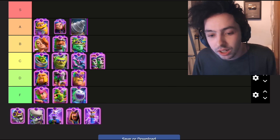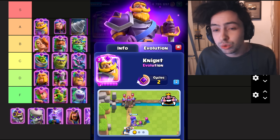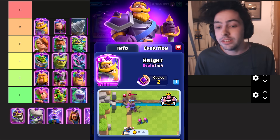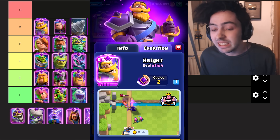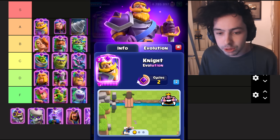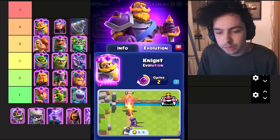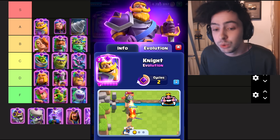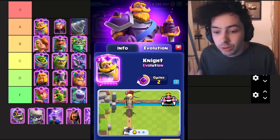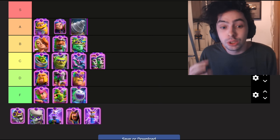Moving on to the Evo Knight. The Evo Knight is just super tanky. In order to do real damage to this card, you have to stop it from moving. When you're playing this evolution, you're mostly playing it on defense and then using it as a counter attack. Air cards are useless against it because of that damage resistance. Spells are useless against it for the same reason. So your only option is to stop it with a ground troop. You think it's going to get taken out by the tower — it has like one hit point — and somehow it always gets a shot off. It is so annoying.